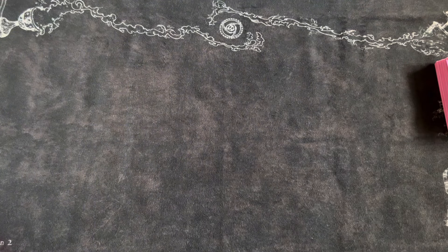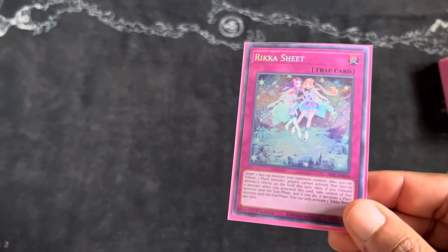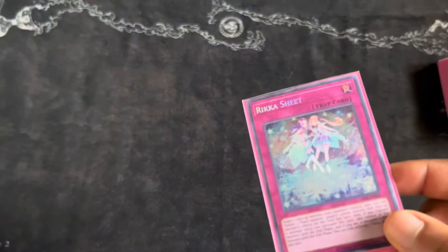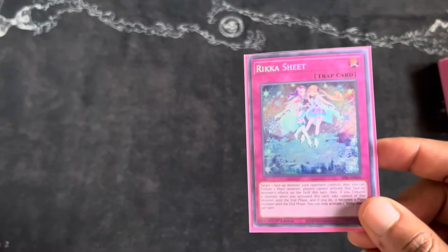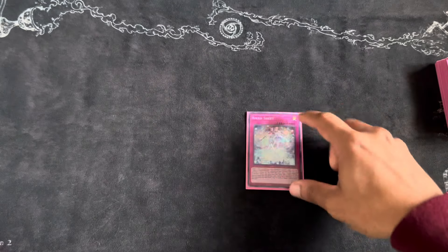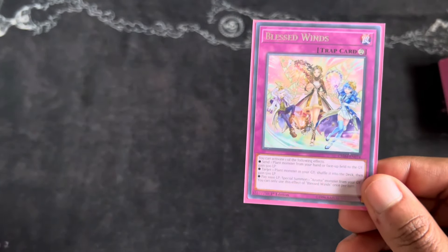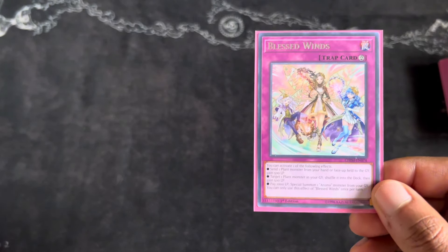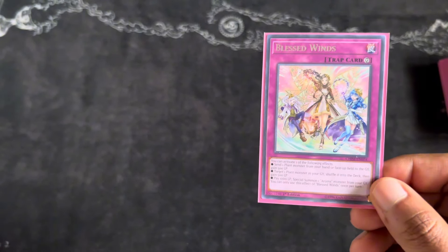On to the traps — we only play two. First is Rika Sheet. This is a really good card: you can tribute their monster if you have Con Con on the field to prevent a monster from activating its effect, and if you tribute a monster you can take the card you're preventing from activating. If you're not going to tribute then it's kind of like an Infinite Impermanence, just stopping them from activating the effect. It's also searchable. The last card is Blessed Winds — not tremendously great on its own but it provides your monsters with attack points and provides a search. You're searching it the majority of the time; you don't want to draw this card as it's kind of the main brick in the deck.